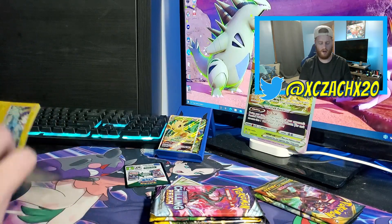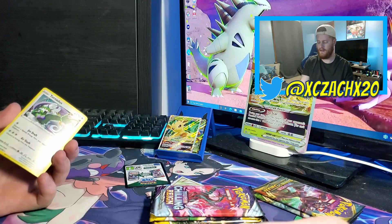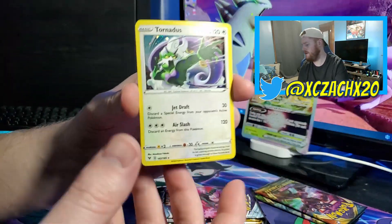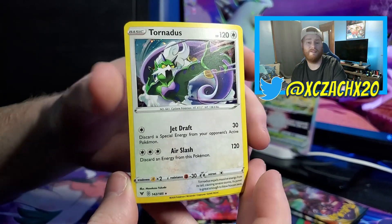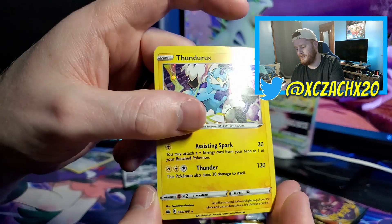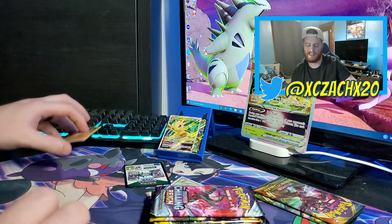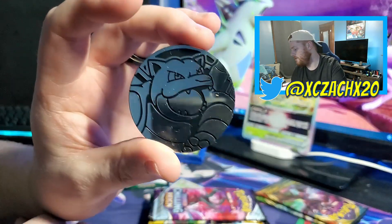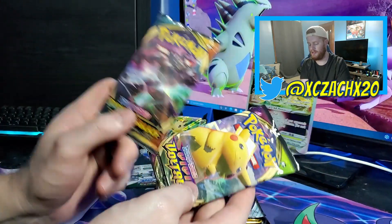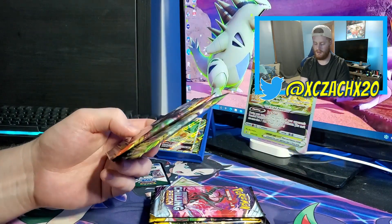Everything is opened up. The first thing I want to go over is the Weather Trio two-pack — it comes with a Vivid Voltage and a Fusion Strike, plus these promos. We get a Tornadus, a Thundurus, and a Landorus. Which genie is your favorite? I've been leaning more towards Thundurus with competitive play. You also get a big Blastoise coin. From our blisters we have a Darkness Ablaze and a Vivid Voltage — we have two Vivid Voltages total.